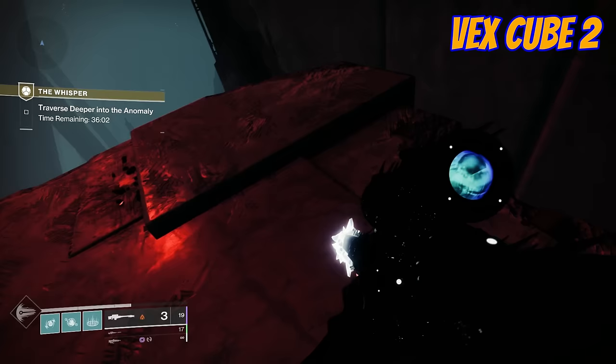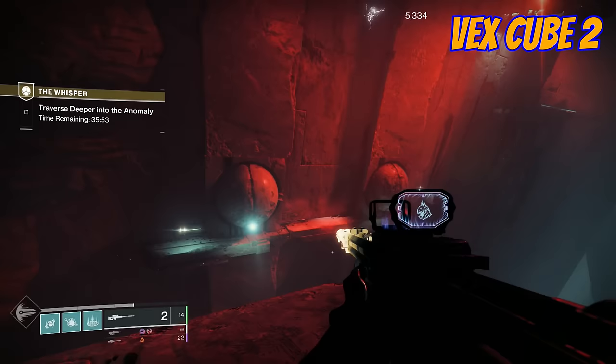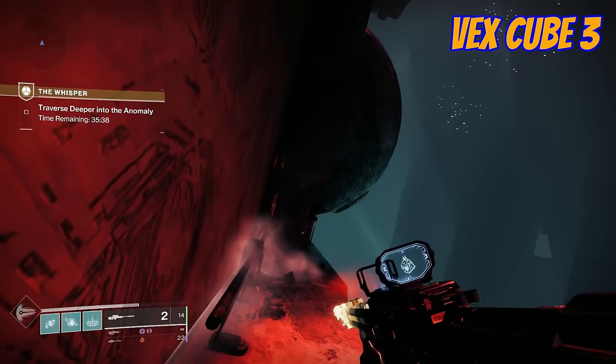As we come out of the slidey block area, you can see we've got another one of the Vex cubes. We shoot the cube, and there we go. What it does — it puts an extra bit of platform out here. Now, it may not seem like much, but it does really help you jump over to the other side, which is further than you think. That's where the second Vex block is.